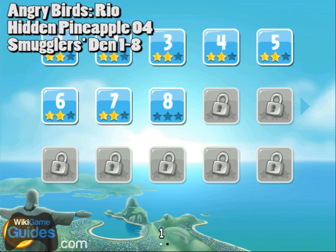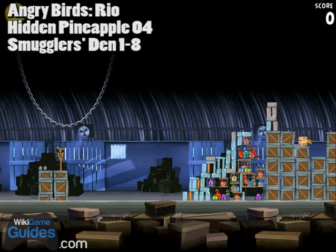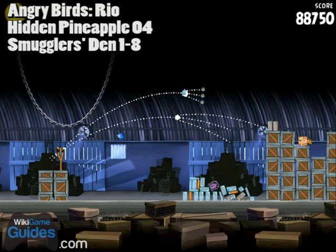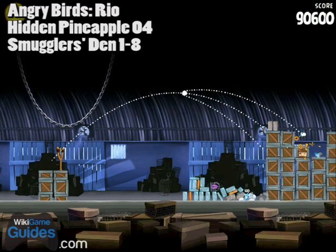The fourth hidden pineapple is on level 1-8. This one's easy to see because the pineapple is sticking out of its package, but a little tricky to get. Shoot your first bird out and try to break that piece of glass that's holding up those stones at the very top. The stones will break almost all the birds, so get your second shot off a little higher and you should be able to just hit that golden pineapple.